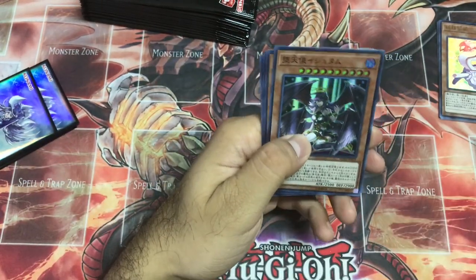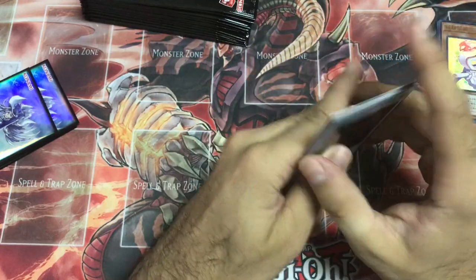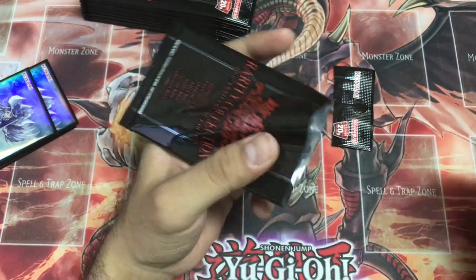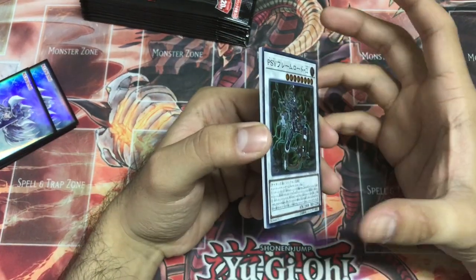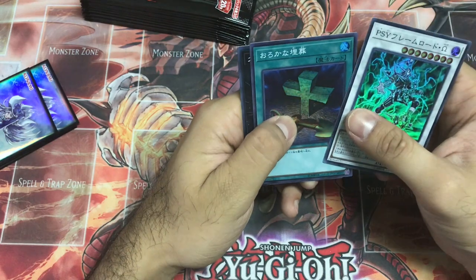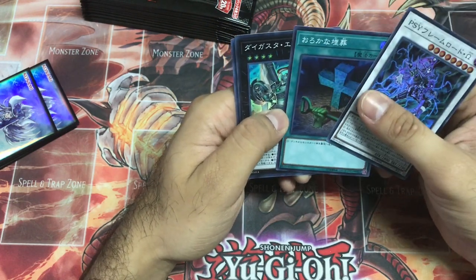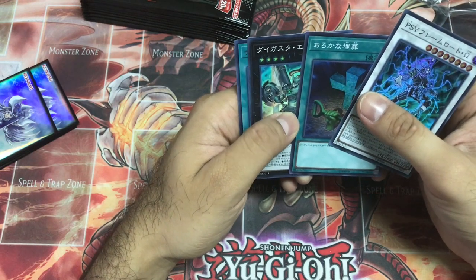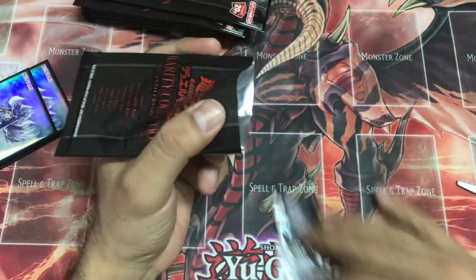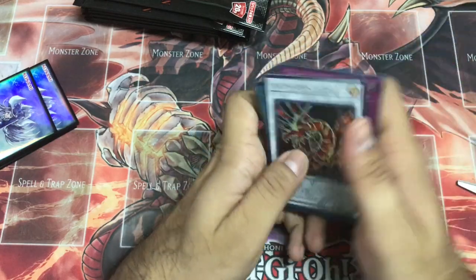Dark Lord is in here — I totally forgot about that. Night Express Knight, Miracle Contact, and Ultimaya. Please, I beg you, do not give me Miracle Contact as a Secret Rare or Collector's Rare — nobody wants that. Scyframe Lord Omega. Digester Emerald, Foolish Burial in Super Rare — that's amazing because we only have the Ultra Rare version. Macro Cosmos, Twin Twister, Ultimaya.